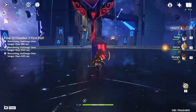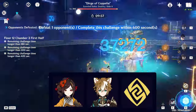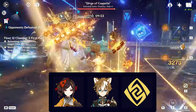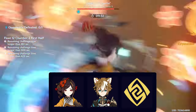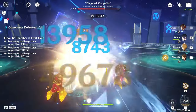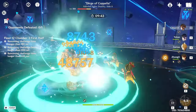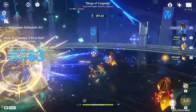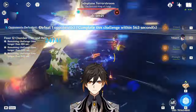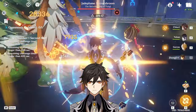What teams should you use with her at C6? You need C6 Goro, a third Geo unit, and a way to get shields. C6 Goro is her best buffer, buffing her damage by about 30%, which is really nice since he is on her banner. And since you are using C6 Goro, that's why you want a third Geo unit. Zhongli kills two birds with one stone, by being both the third Geo unit and the shielder.